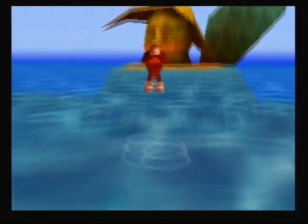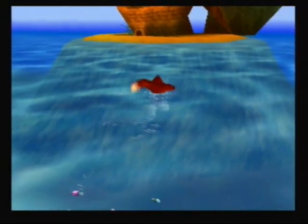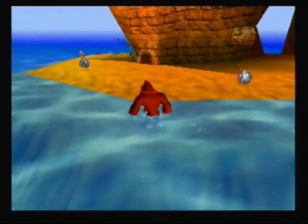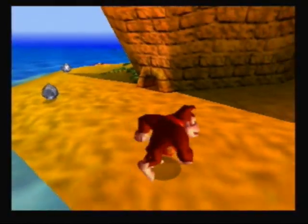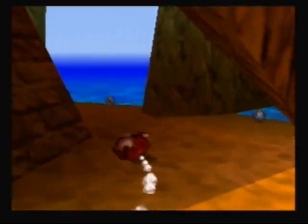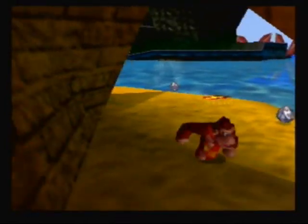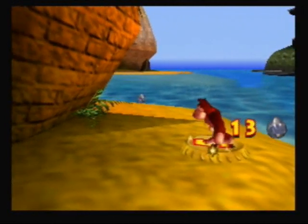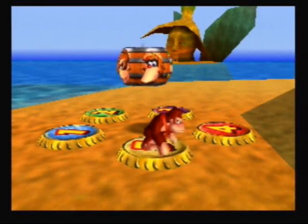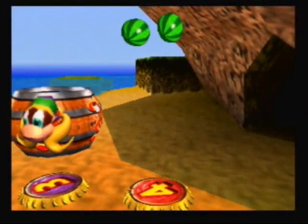This island is shaped like a fairy head, and I think they're called the banana fairies. You have to get here with Tiny Kong because there's that hole and only she can go in there. There's Tiny's barrel, and on this island there's a switch and something for Tiny to do — a five bottle cap shaped thing. We are going to change to Tiny and pull out her weapon to take care of that.